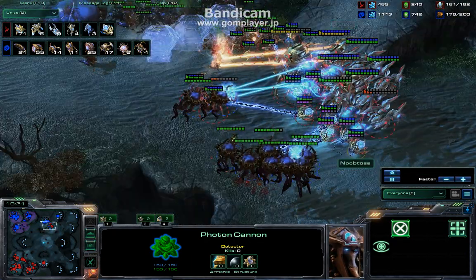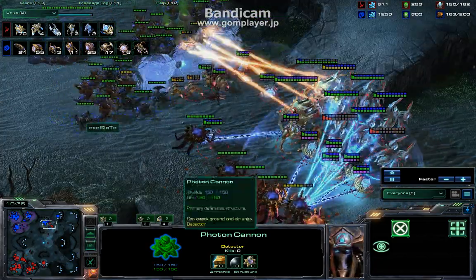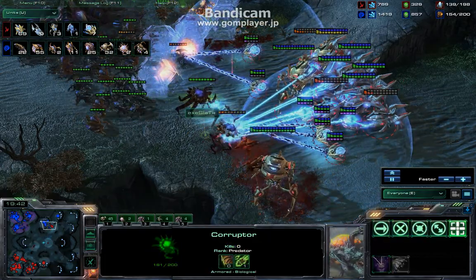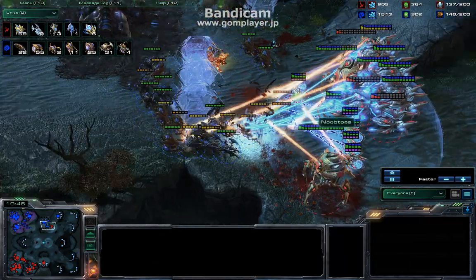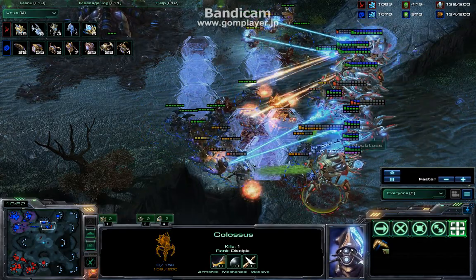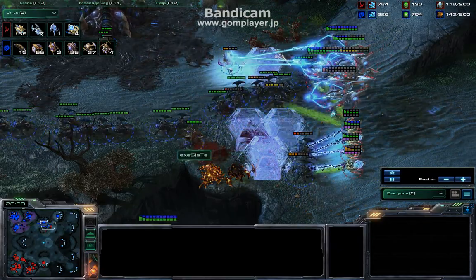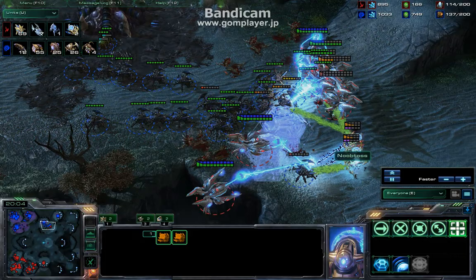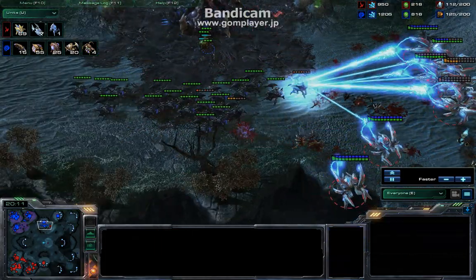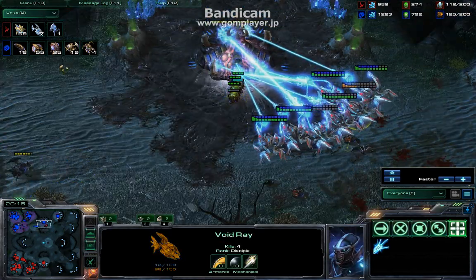You can see that this army is gonna go out and be really really problematic, and I'm just gonna keep building this kind of army because I know this army can't lose to broodlords really. Force fields are very very important, because otherwise the Colossi will die right away. Roaches are not worthless but they're really bad against Void Rays, so they're kinda not doing the job. Colossi are gonna survive. I have a few too few Colossi here.